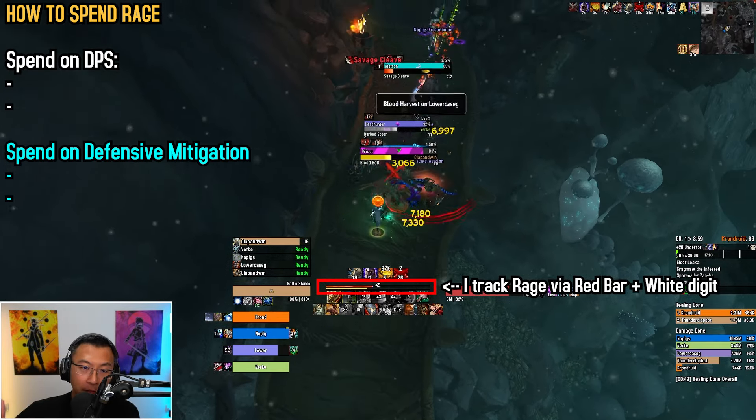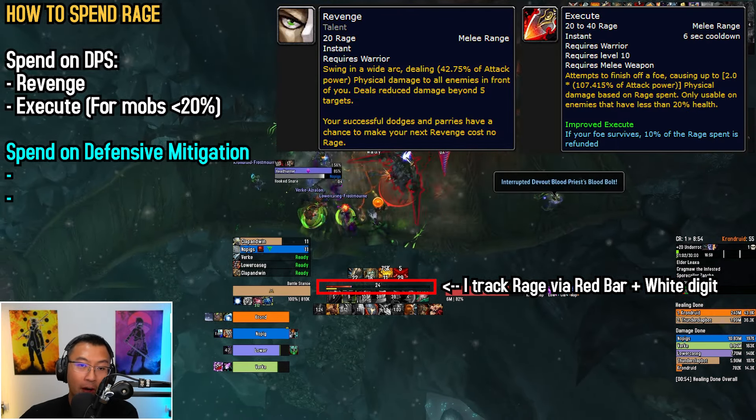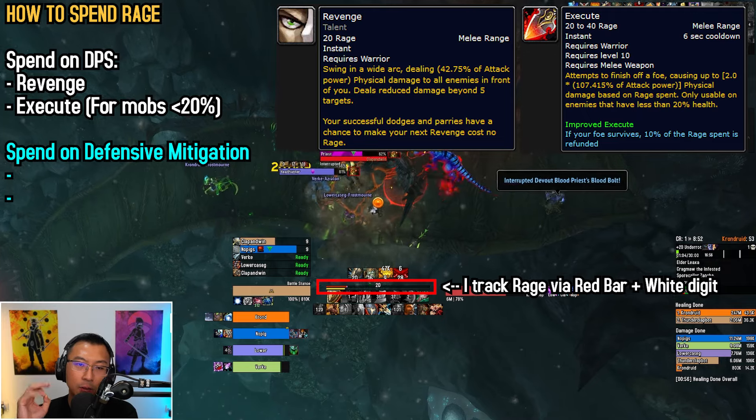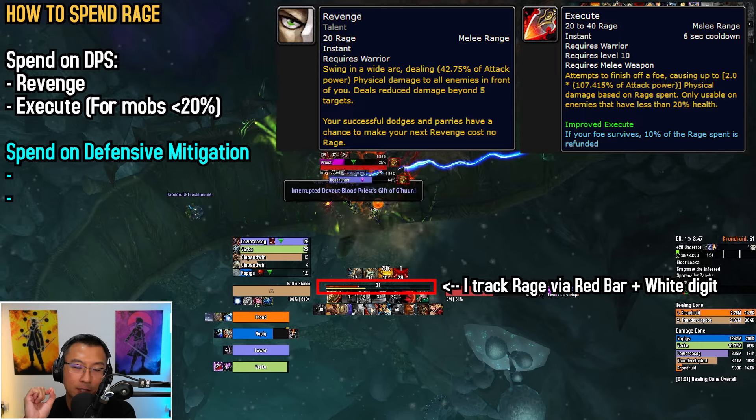Rage is spent on either offense or defense. For offense, you can spend rage on Revenge for good frontal AoE damage, or Execute as a single target hit when your target is below 20% health. You spend rage on offense only when you are certain about surviving.